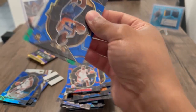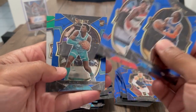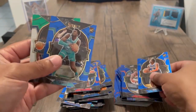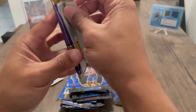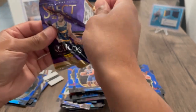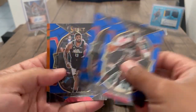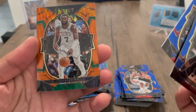Alright, we got Keils Beal, Mark Williams, and then Bi on the green and purple. Last pack, last pack — let's go. This is crazy, I'm really not getting any Chets or Paolos. Jimmy G, Pascal, PG, and Jalen Brown — alright.